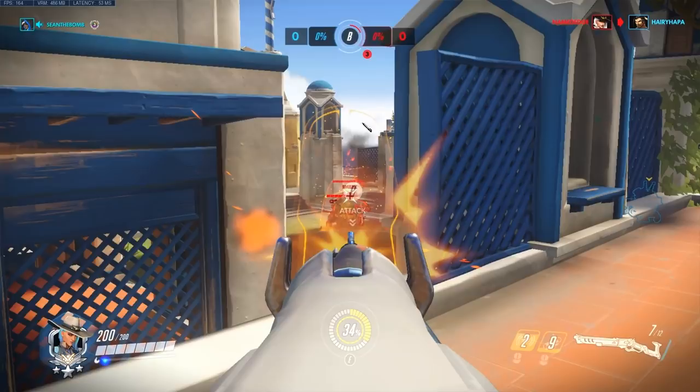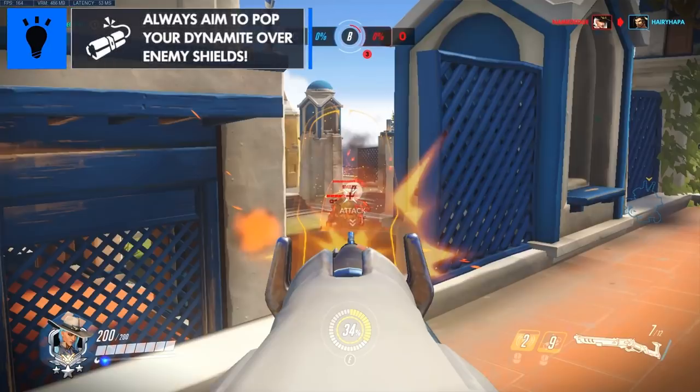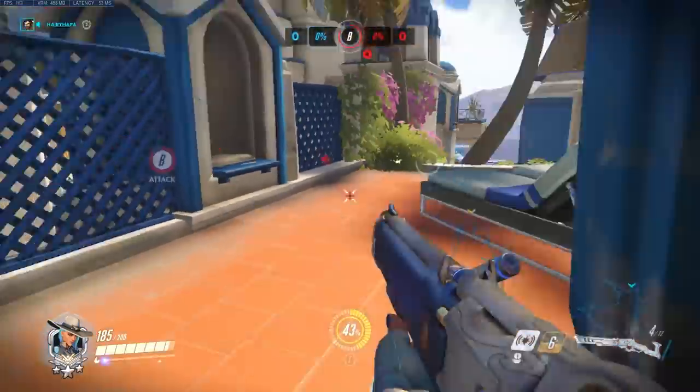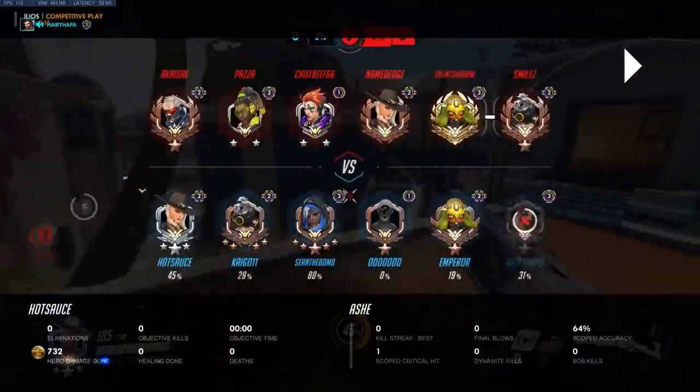I aimed especially high because I wanted to avoid hitting their Orisa shield when she put a new one down. One thing that's really important with Ash is making sure you get your dynamite over their shields every time — otherwise you just waste your cooldown. Dynamite is a great way to put pressure on their tanks and healers, because if you don't heal it, it does a lot of damage over time.